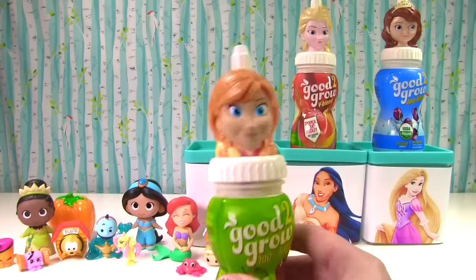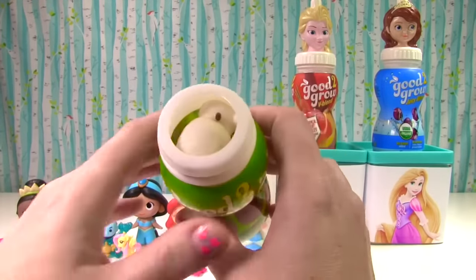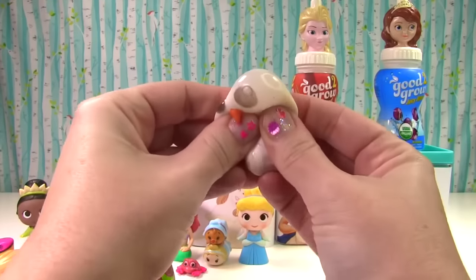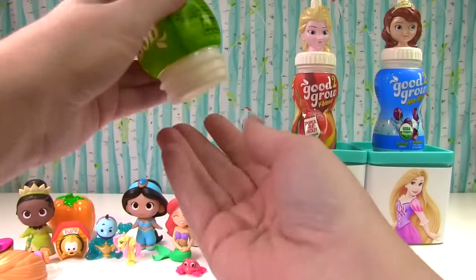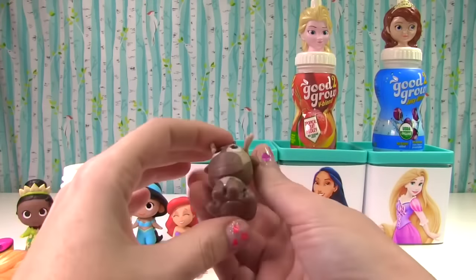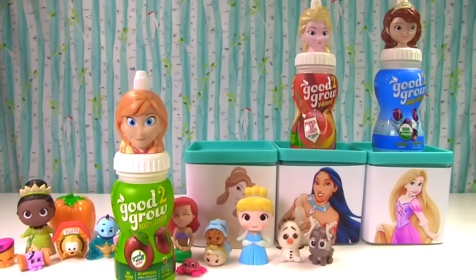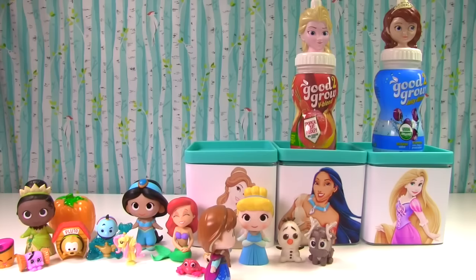Time for Anna — let's see what Anna has for us. No slime! Look, it's Olaf and he's a Fashem — super cute. And what else is in here? It's little Sven as a Fashem — awesome! Let's see if we can get Anna back. Oh hey, Olaf and Sven — it is great to see you!